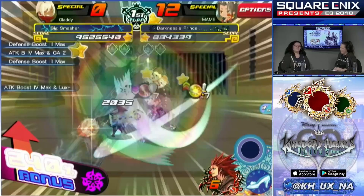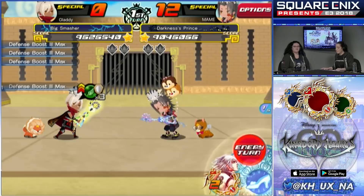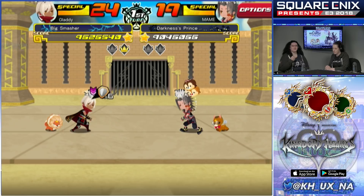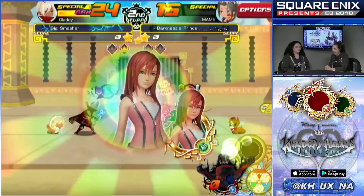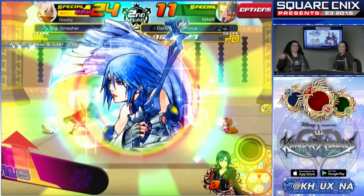When we switch keyblades, gauges reset to max so I don't have to worry about being at zero. Make sure to use your Nova. We won round one — we just have to win one more. The gold, silver, and bronze tickets get you different tiers of fairies. Gold tickets get you Tier 5 to 8, and they're for the top PvP ranking. Currently that's the way to get draw tickets.